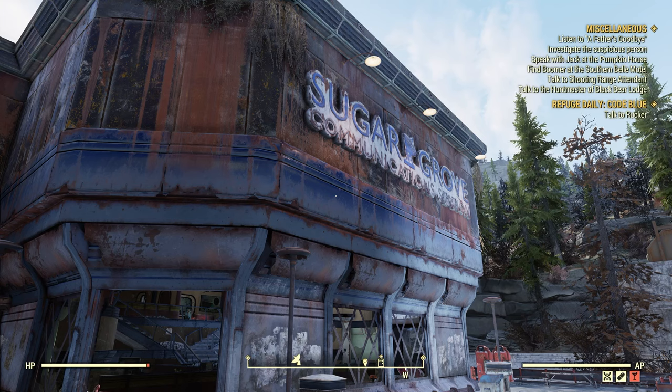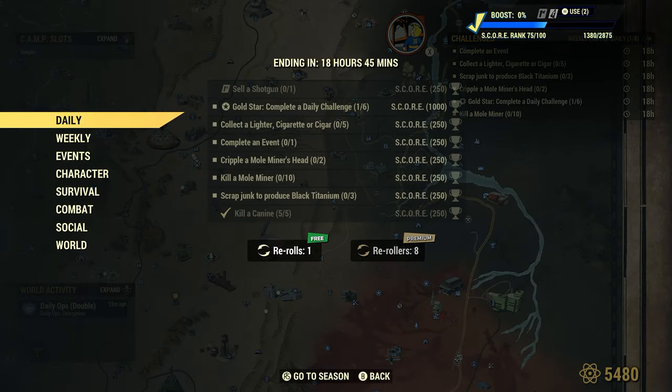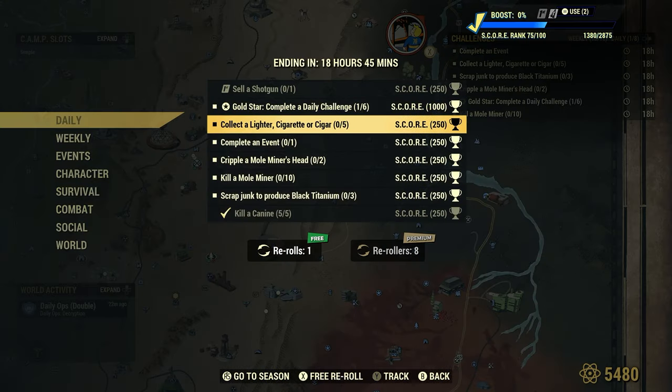Welcome to Fallout 76. This is Jim. Once in a while we will get a daily: collect a lighter, cigarette, or cigar — 5 items for 250 score.